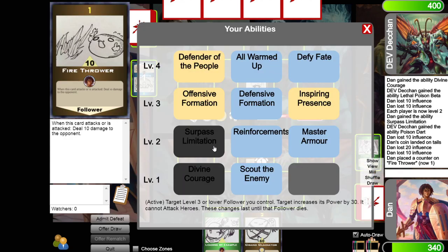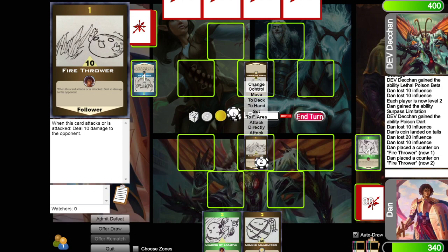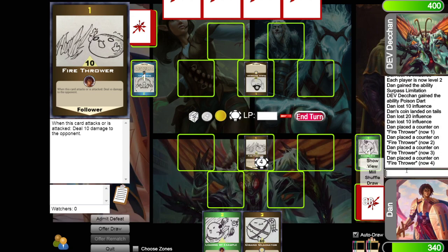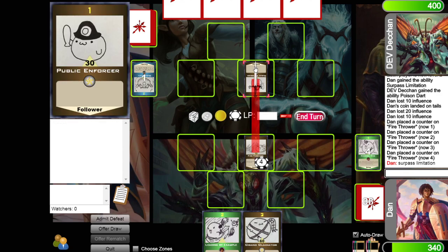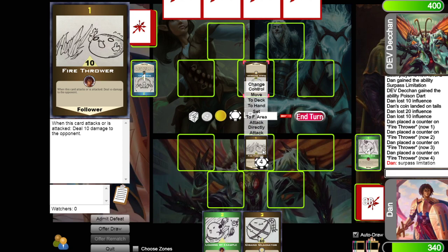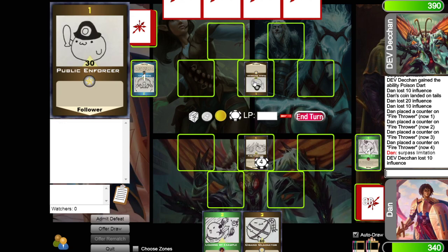I can use Surpass Limitation — target a level 3 or lower follower and increase its power by 30. I'm going to attack his Public Enforcer because now I'm at 50. Because fire thrower attacks, it deals 10 damage. And because his Public Enforcer dies, it deals 10 more.